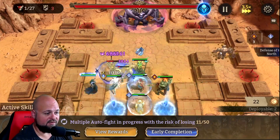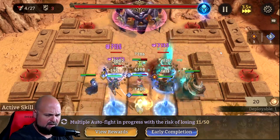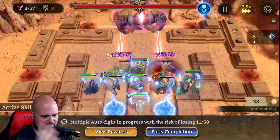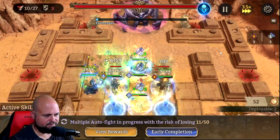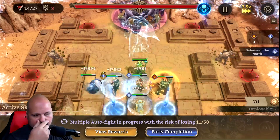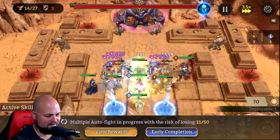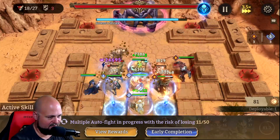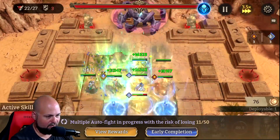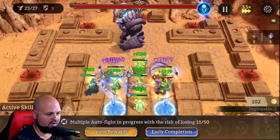I can fire off the AOE heals. I noticed that Elowen's heal when she does her ultimate actually spreads out a little bit, so that helps. I dropped Elowen's little extra heal unit out where the mobs are, and it actually heals all four of those units, which is helpful — it takes a strain off the healers.